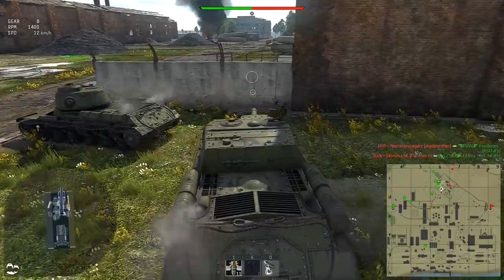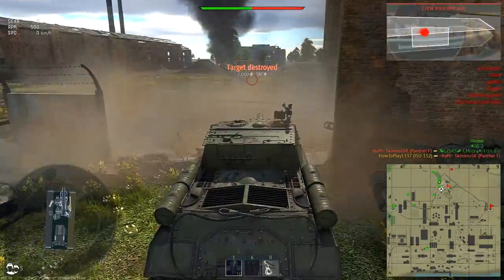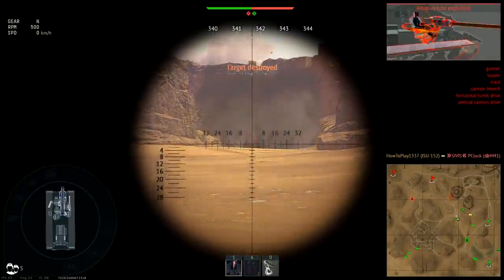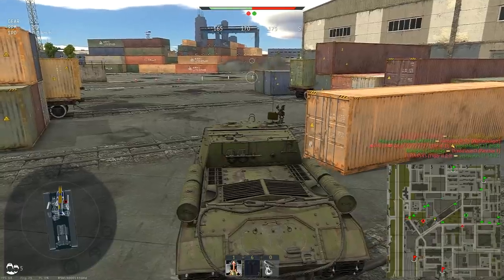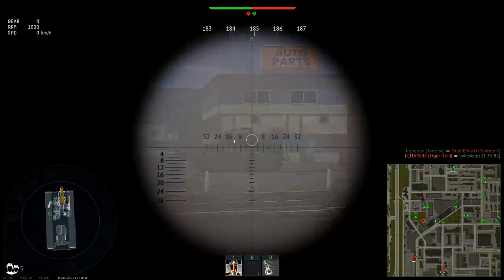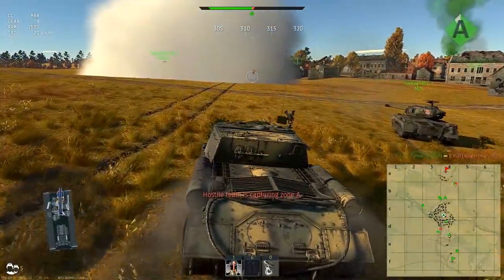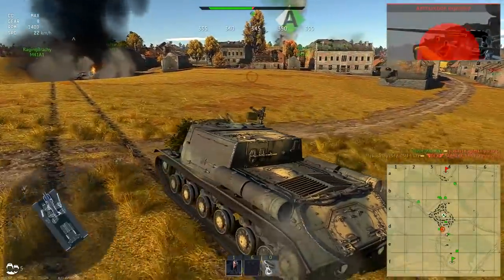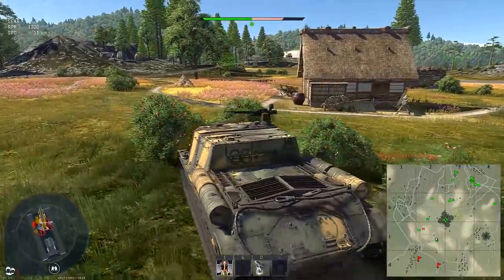Long reload, limited gun depression, susceptibility to flanking — all these things make the ISU-152 a very bad frontline vehicle. It's just too easy for opponents to exploit its weaknesses. Better results can be achieved by staying behind teammates and supporting them when required. They will draw enemy attention, so you can focus on your advantage: firepower. Of course, that makes you reliant on whoever you are following. The vehicle is not too fast — you'll almost reach a maximum speed of 38 kph — but acceleration is enough to keep up with allies and support them.